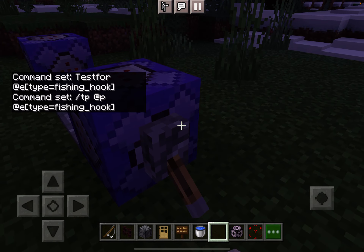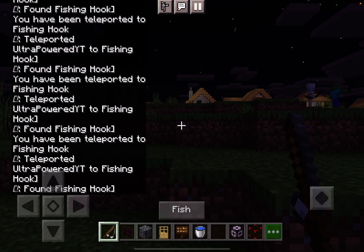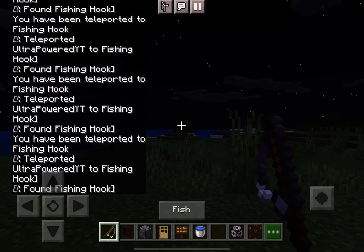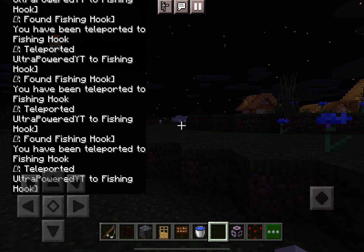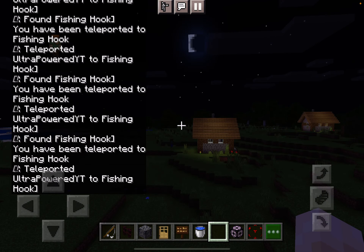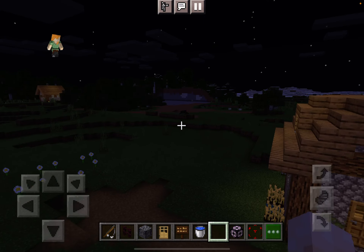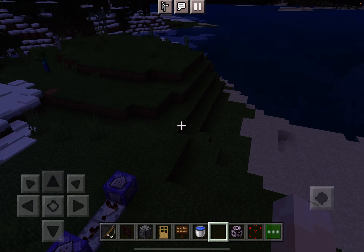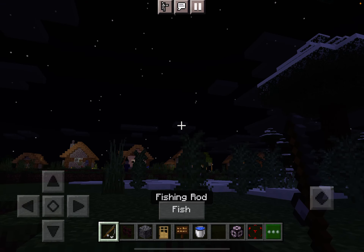Now we're going to flick that on and we have our grappling hook here. You can obviously mute chat if you don't want all that spam. You can easily just throw your grappling hook. Now the last one is also for all versions of Minecraft. Let me turn those command blocks off because it's lagging my whole game and it's probably going to start spamming the chat. Now the fishing rod is completely normal.